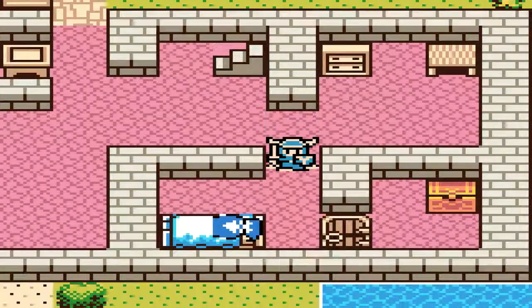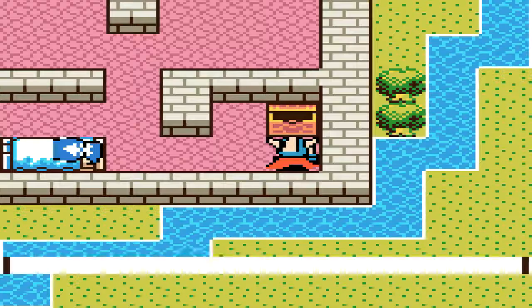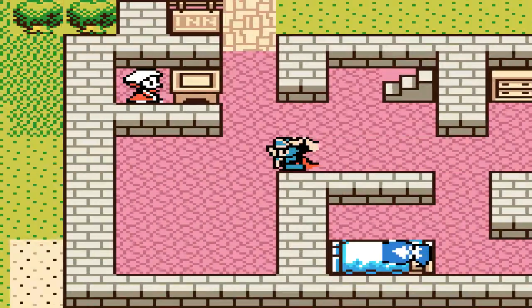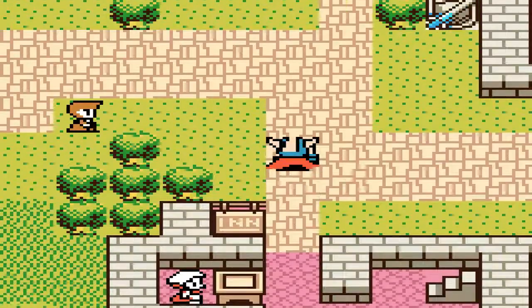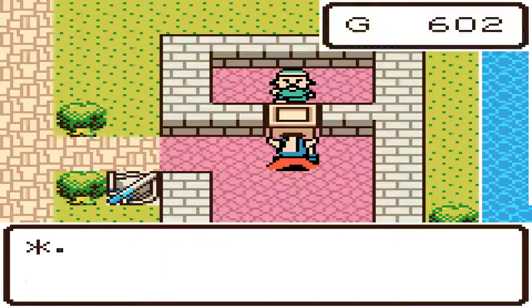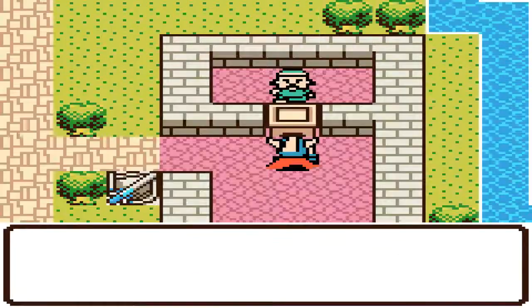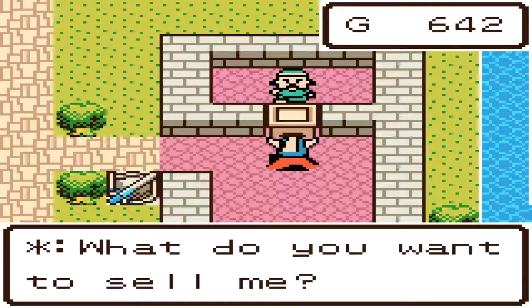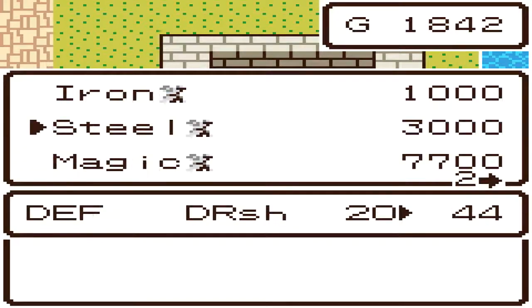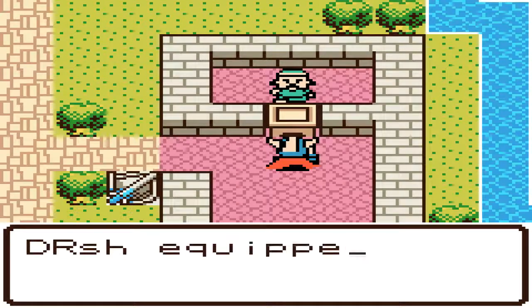Now we're going to go down, get this life acorn out of the chest, and then go up to our shops. What we're going to do is sell the choker and a couple other items — the other items are just for freeing up space, the choker is for making money. So we sell the club, the cloth armor, and then the choker. Now we have enough money for the steel sword — go buy the steel sword and we're good to go.